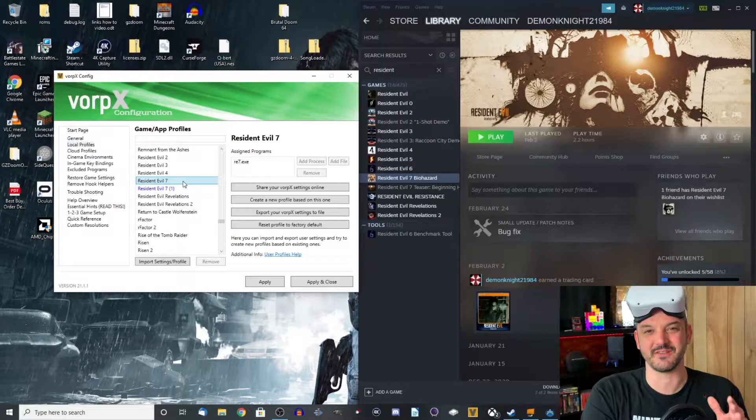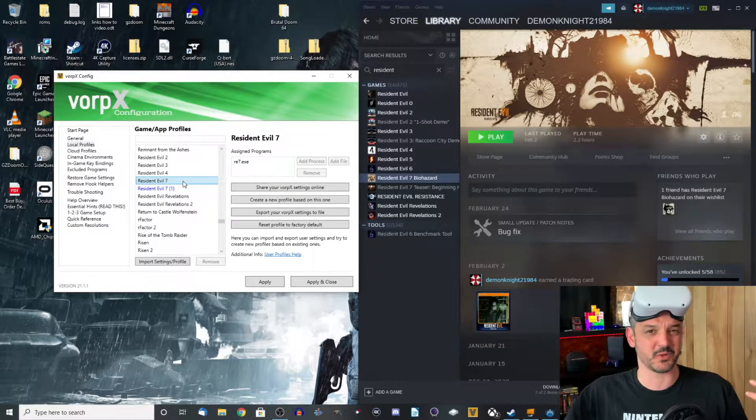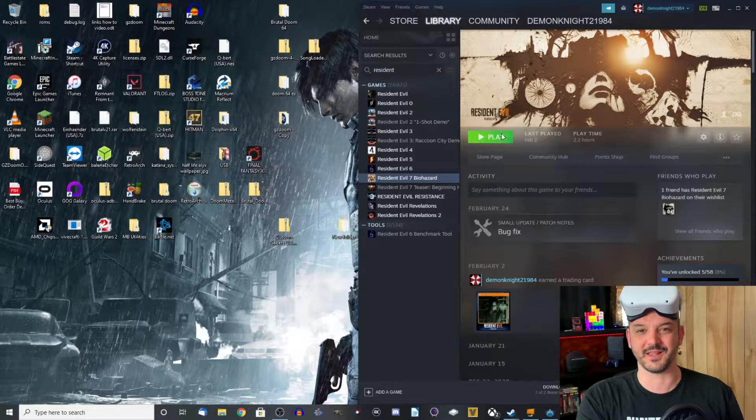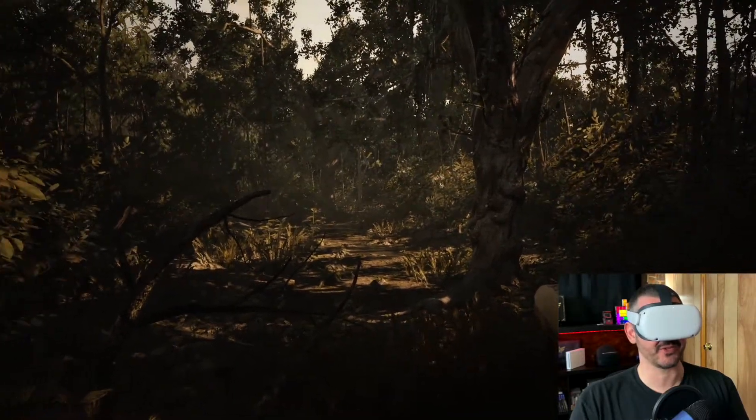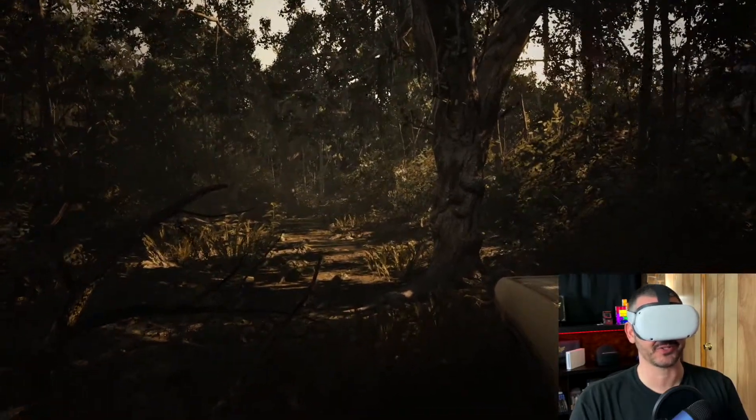Now Resident Evil 7 did not have a VR port on PC — it only had it on the PS4. So I want to see how it's going to work with Vorpex and how it's actually going to play in the headset. Yes, it is wireless, so it might give me some lag and distortion, but I just want to see if it's possible. I have my profile here, I'm going to load the game up. And here we are inside Resident Evil 7 using Vorpex and Virtual Desktop to stream it wirelessly to the Oculus Quest 2.